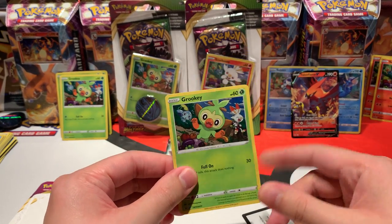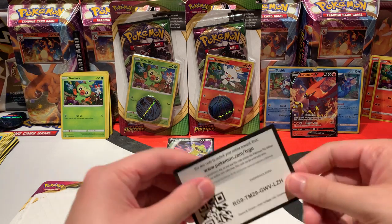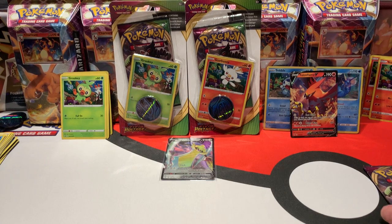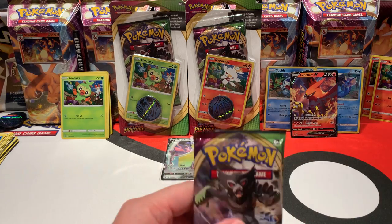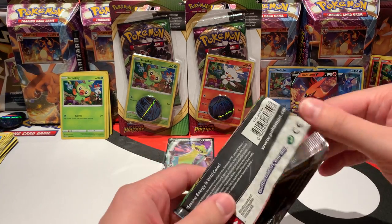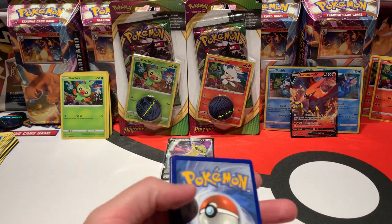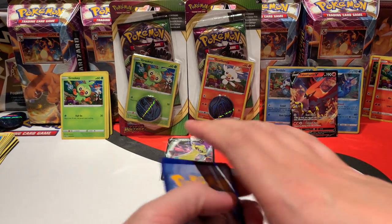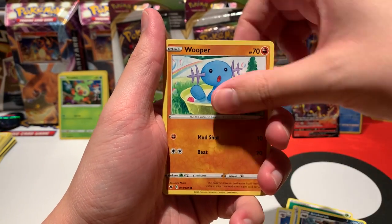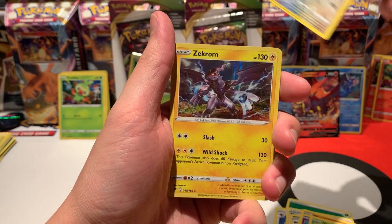I will give away both of the promo cards — one Grookey and one Scorbunny promo — to one lucky viewer. The only things you have to do are: tell me your favorite starter, like this video, subscribe to my channel, and put your favorite starter in the comments, and you get a chance to win these two fantastic promo cards. In a couple of days I will announce the winner. Not a lot of people watch my videos yet, so you have a very good chance to win!